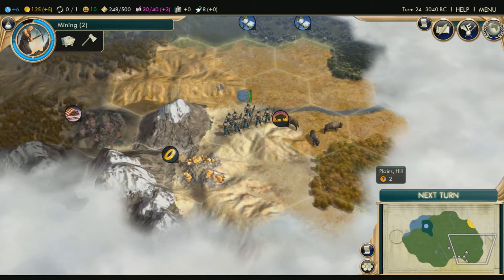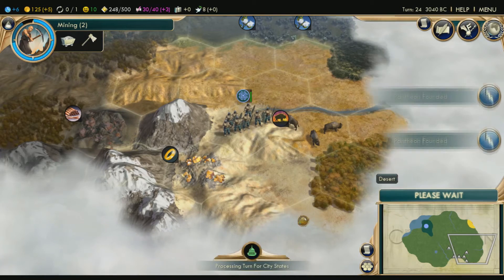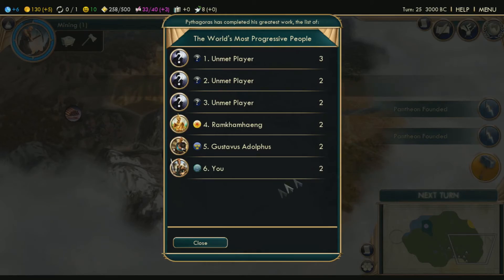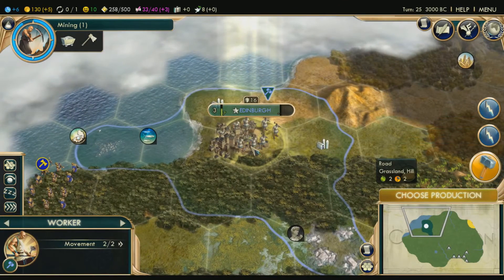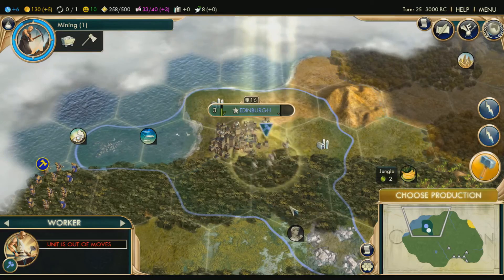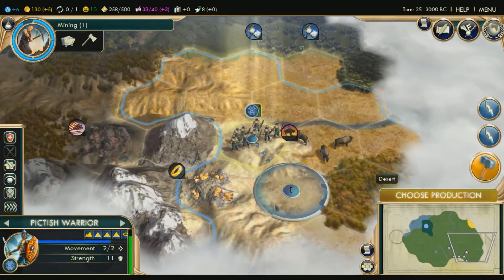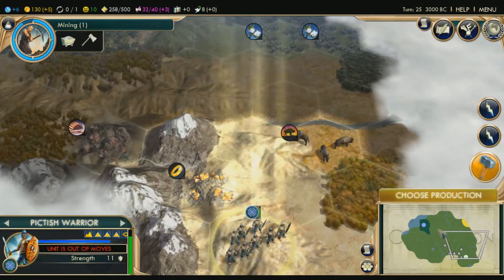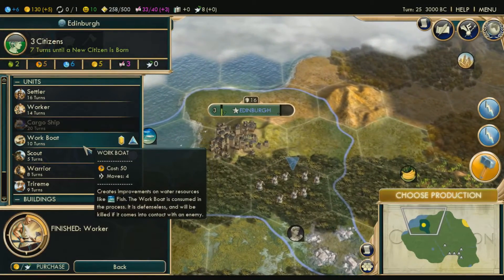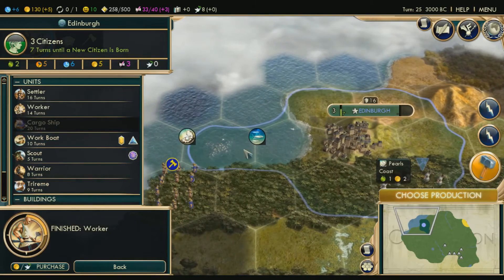So I think if we settle a city right here, that'll be good — it'll extend this way and that way and we can get both copper and gold. Now that we've got sailing, we're going to get a work boat so we can work this fishing and the pearls in our area. Work boats work very similar to workers so I'm not really going to go over them — basically it gets rid of your workboats and it's kind of like a mix of a settler and a worker. It consumes it when you work the tile, making it work and adding it to the trade.